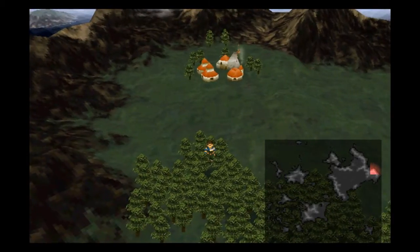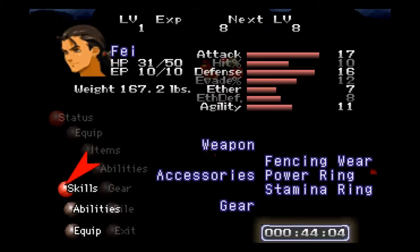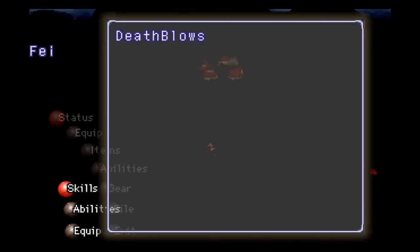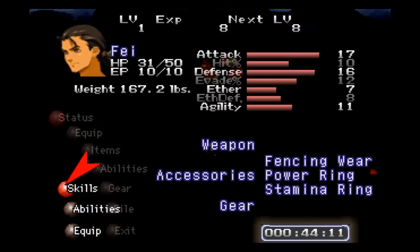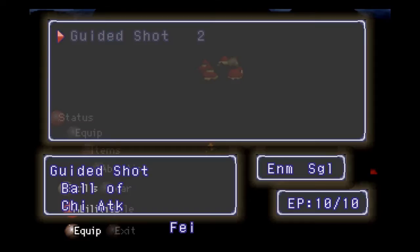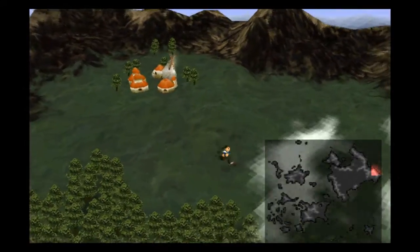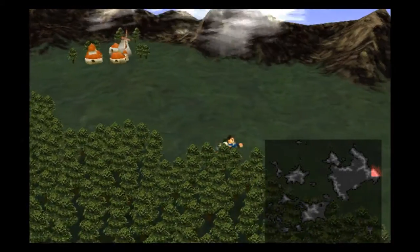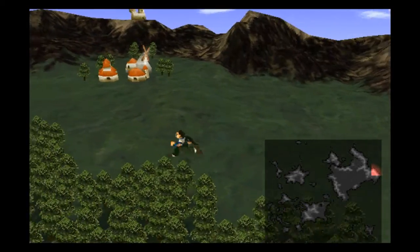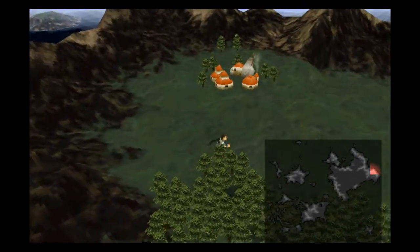Let's try to find another enemy. Let me show you guys the death blows. You can look at his skills — he's got death blows, which you can't see anything in yet. Then you can see the abilities from there: it's a ball of chi attack, and you can equip from there as well. Death blows are basically combo attacks that you can do once you have learned them, but it does take a while to learn them.